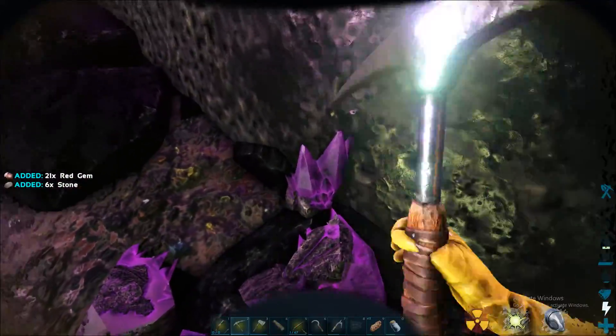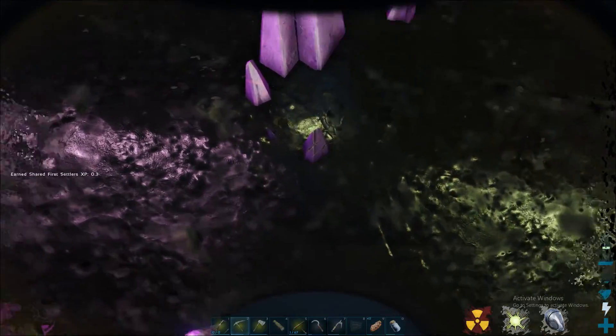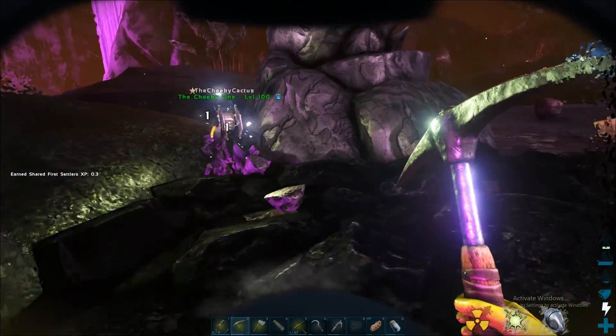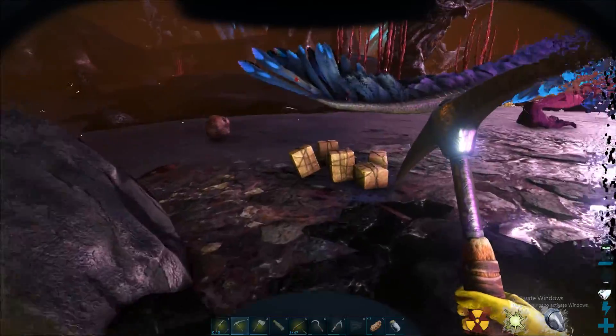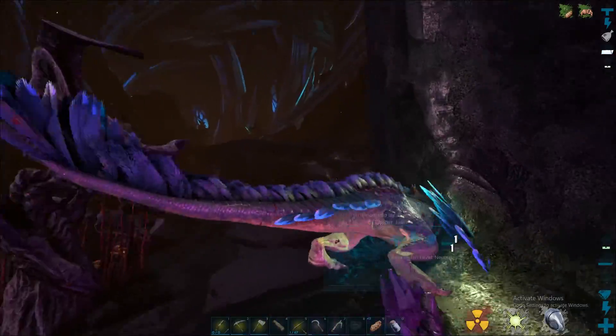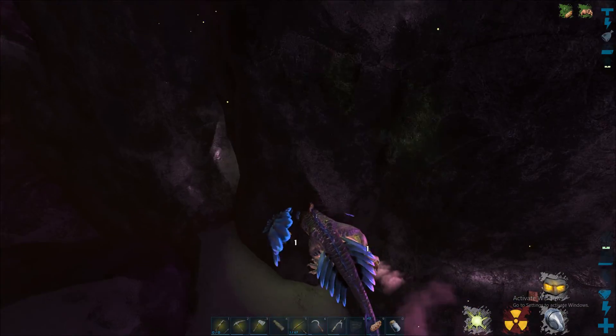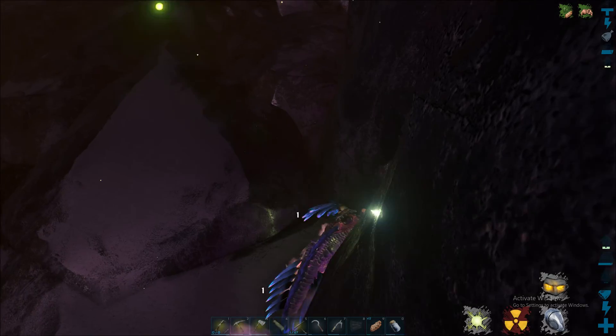I wonder if you can upload eggs too. Rock drake eggs — nice. And if you have a spino, it's not getting back up, I don't think you can even build down here.